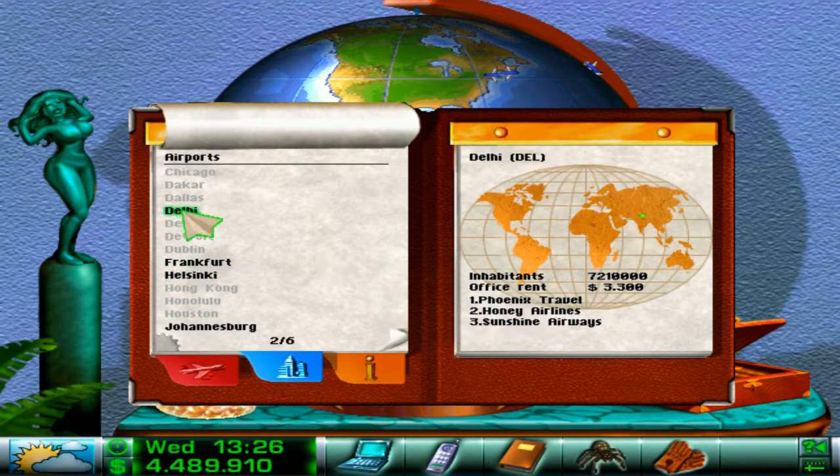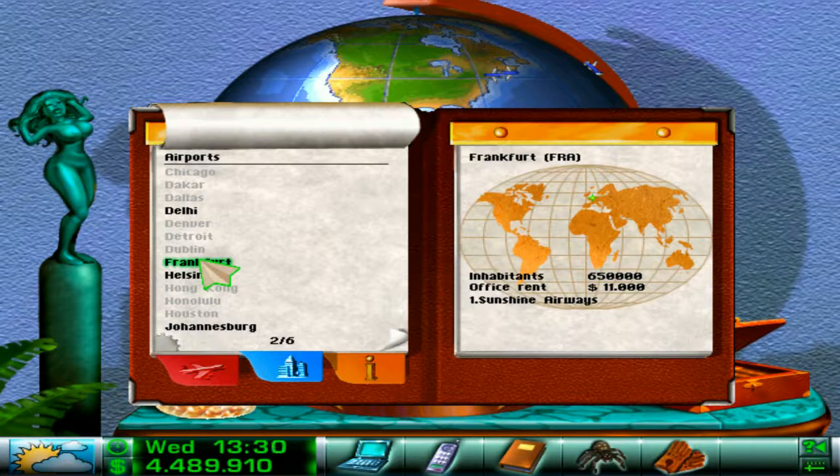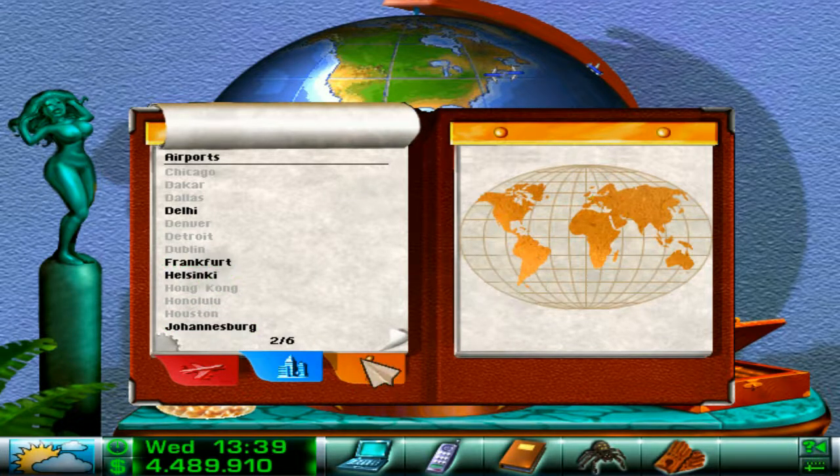Here in the airport view you can see where the planes are and what branch offices are there. I'm the only one who has a branch office in Frankfurt. Everybody has one in Helsinki, of course. I have one in Johannesburg and so does Honey Airlines. These offices have rents, so you have to think about whether they are worth it.